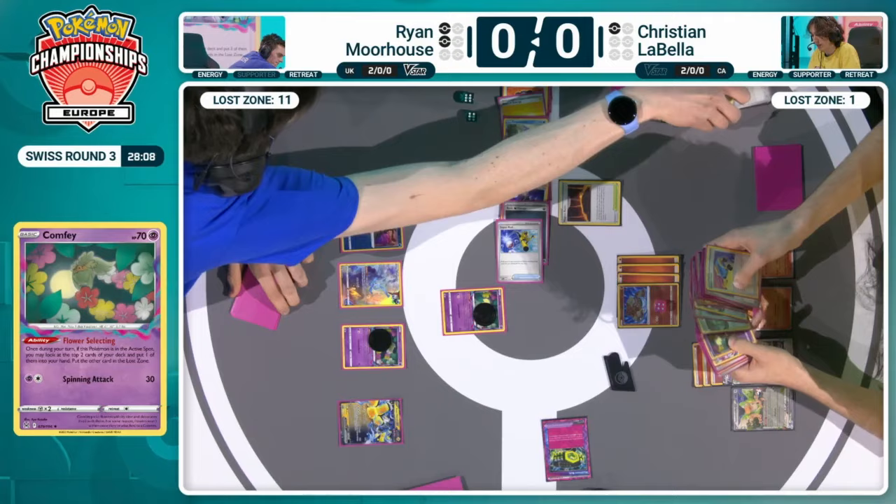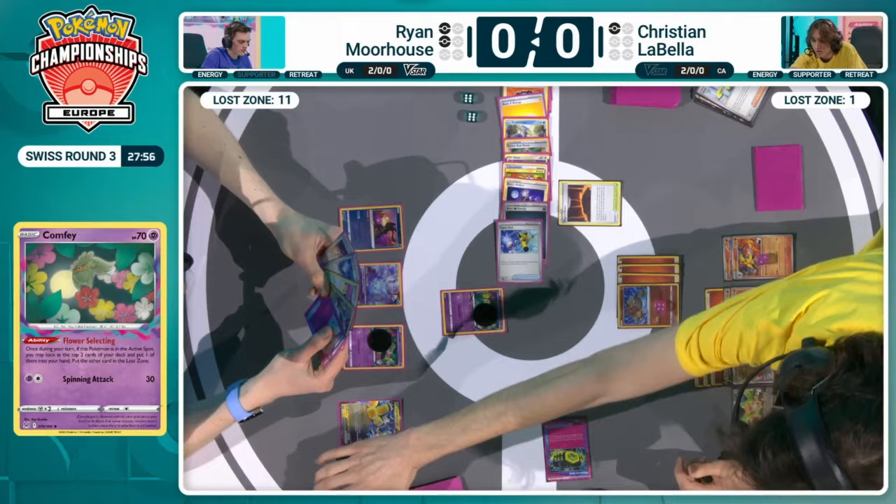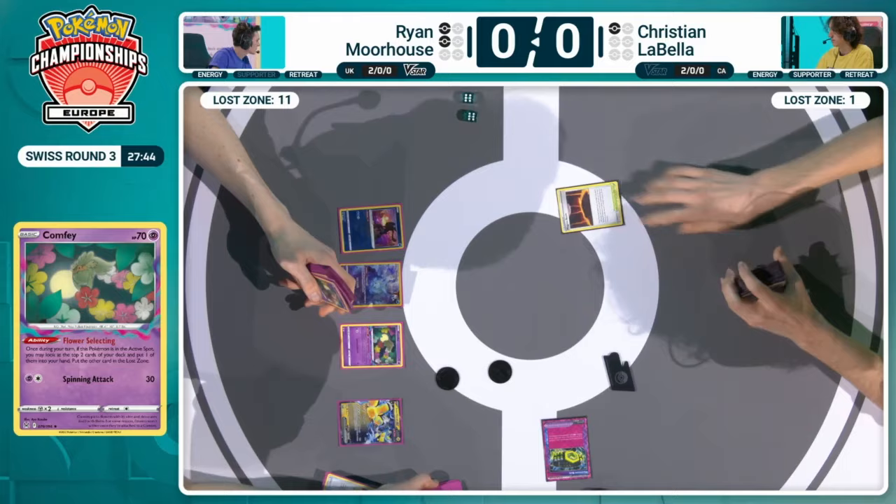That's a tough Flower Selecting — an energy card that you really want to find to maybe dig a little bit deeper — and that Prime Catcher, you've got to take that Prime Catcher. That is the only way you're really staying in this game. One more Flower Selecting — what can Ryan find to give himself hope in game one? And it's both Super Rods, but I don't think there's any Mirage Gate in this hand for Ryan to use. He's pretty much got no gas left in the tank at this spot. It is too little too late — needed to find those Super Rods much earlier. I don't think Ryan can put anything together at this point. You can't stall off with that Fire Off ability — you can just move the energy wherever you want, and there's enough in play that nothing can get trapped with this Radiant Heatran dealing enough damage to knock out any Pokemon that stands in Christian's way.